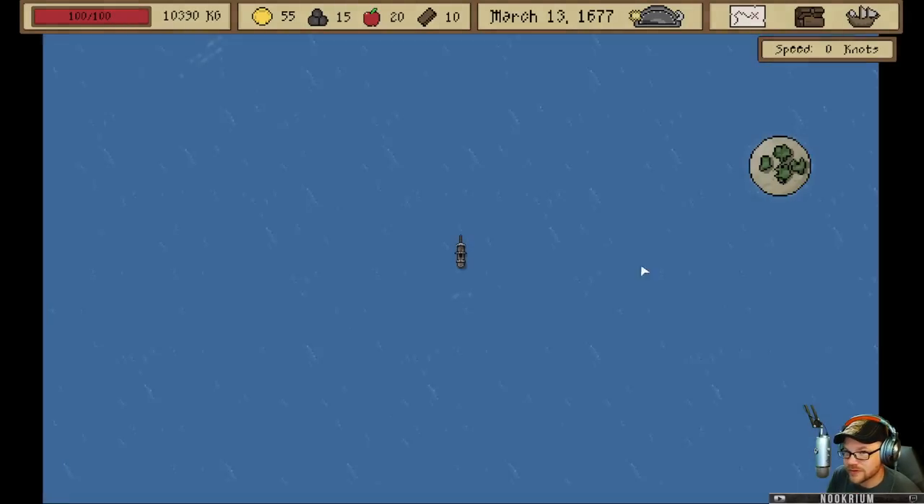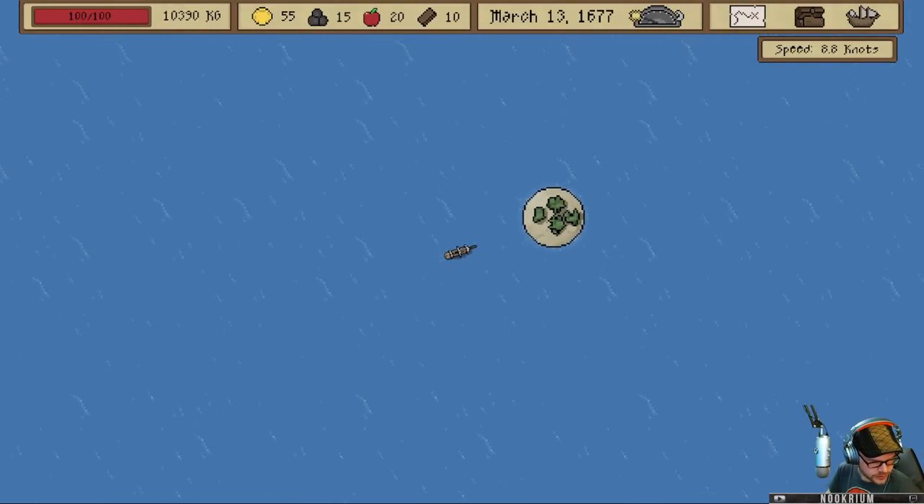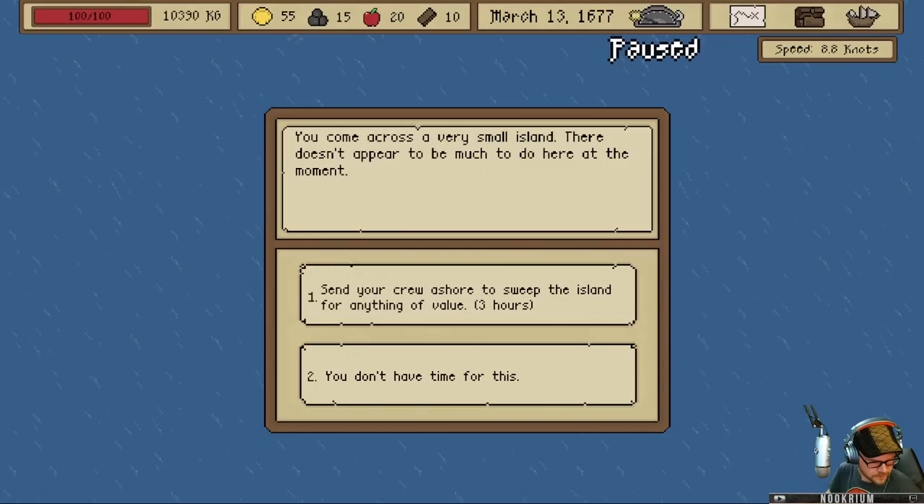But what we're going to do mostly is sail around here. We come across a very small island. There doesn't appear much to do here at the moment. We can send the crew ashore and sweep the island for anything of value.